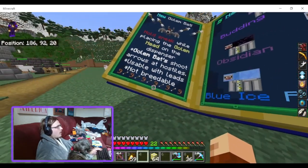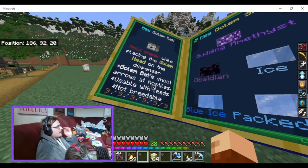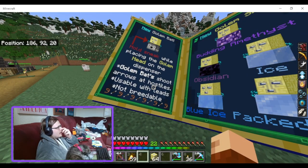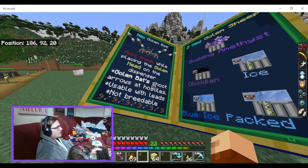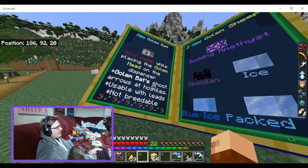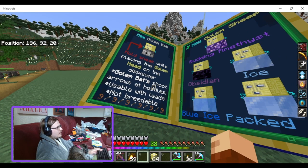New Golem Bat. Hold the Sneaker while placing the Golem Head on a dispenser. The Golem Bat shoots arrows at hostiles, usually with leads, and is not breedable.